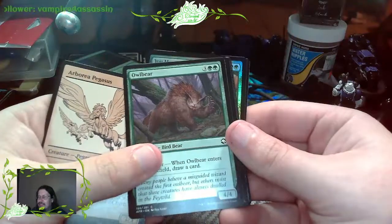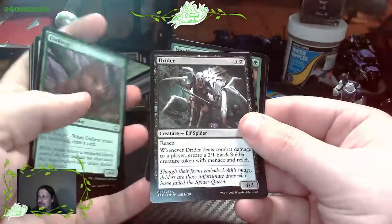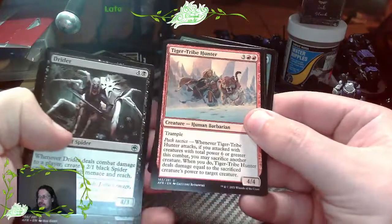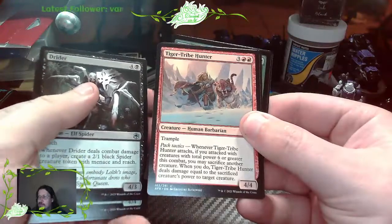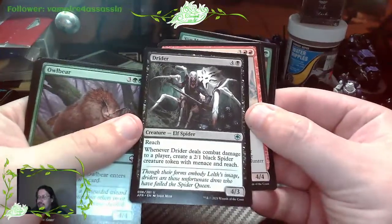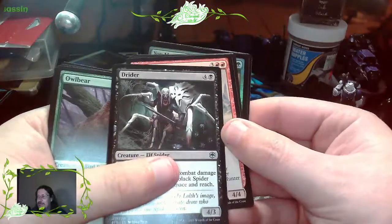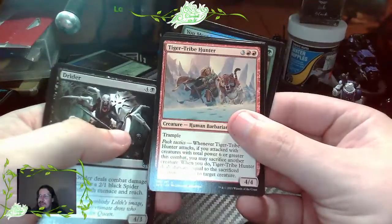Owlbear - I might just keep that one out just because it's one of those creatures that's very iconic. We got a Drider here. Does this mean that this set might have Lolth in it somewhere? I hope so. Tiger Tribe Hunter. Going back to the Drider - I like the lore behind Forgotten Realms. This is kind of an undead creature that is spawned at the will of the Spider Queen Lolth. In the books like the Drizzt series, it actually goes out and hunts Drizzt down, but in the end is defeated.